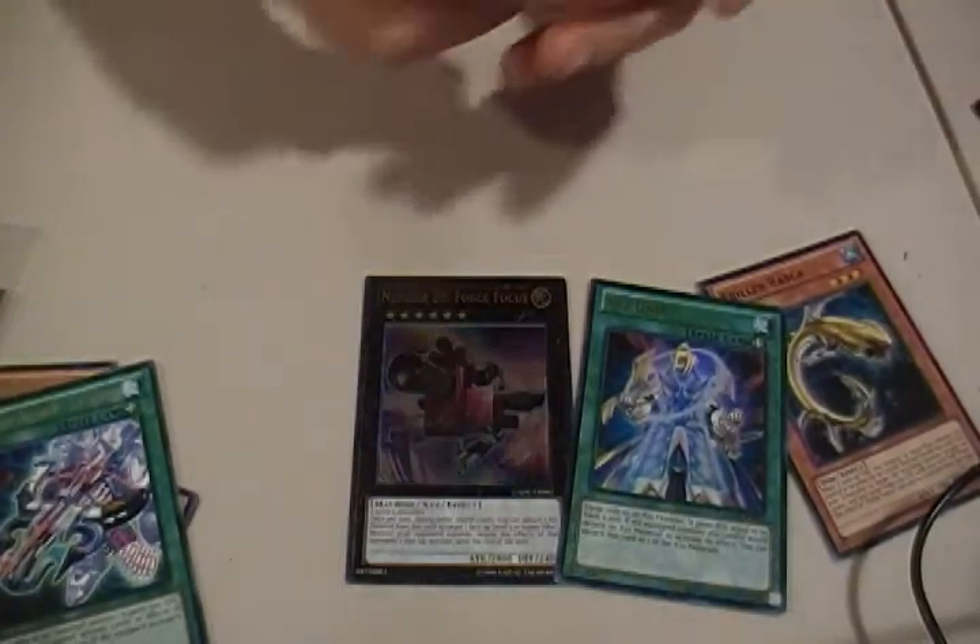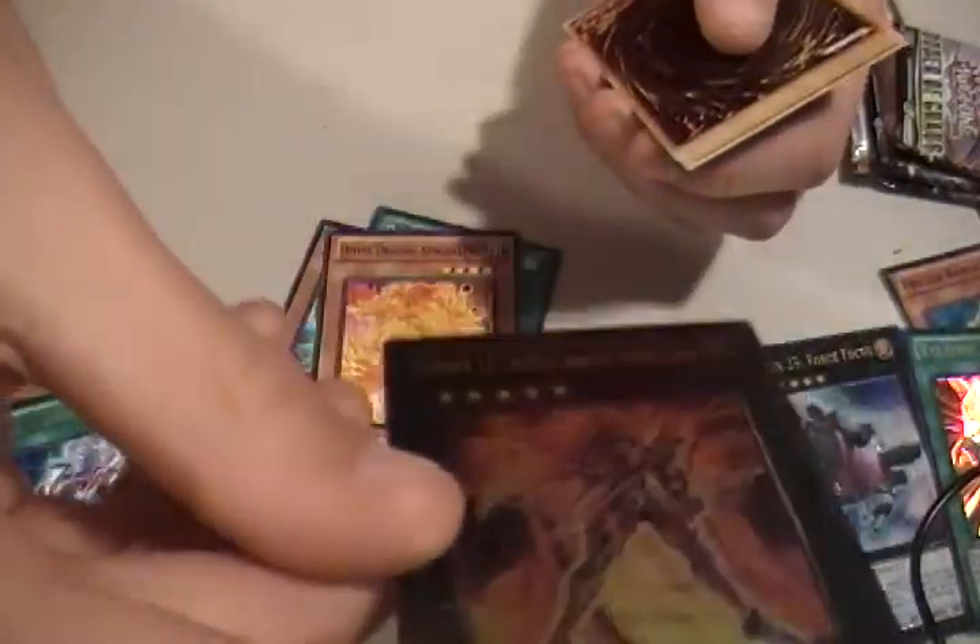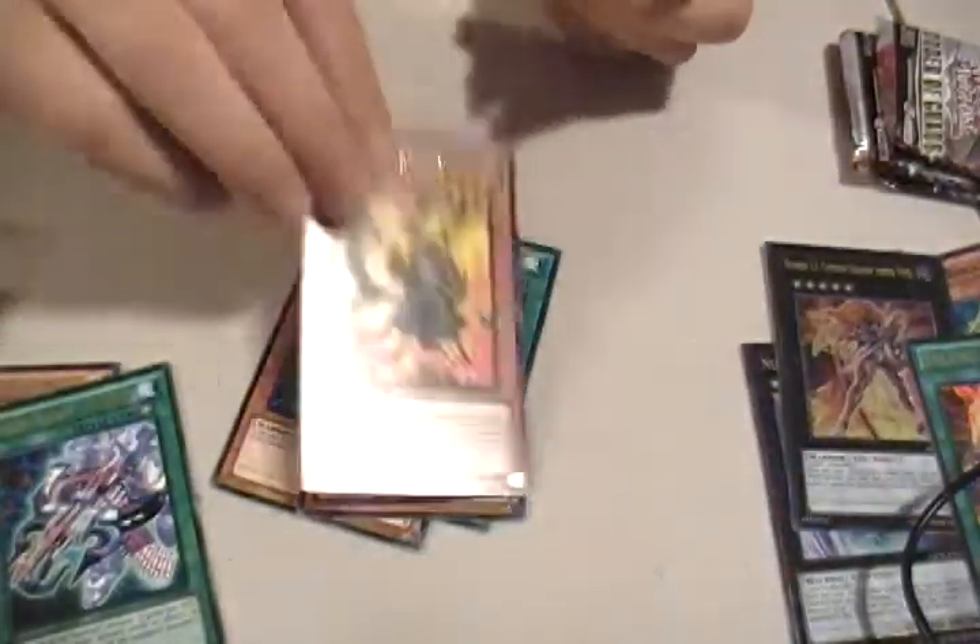Alright, so not too bad of pulls. Let's see if Order of Chaos continues to be this good. We've got three holos so far out of six packs. Yeah, because we have four left. Let's see how we do. The ultimate rare Number 12, Crimson Shadow Armor Ninja. Wow. Two ultimate rares, and two decent ones too actually. Really good pulls so far. I'm happy with this. That's one thing that scaling would not do — is find those ultimate rares.